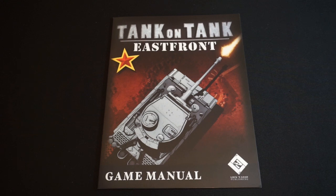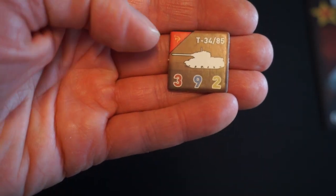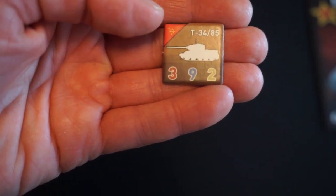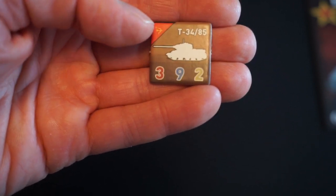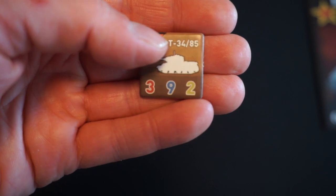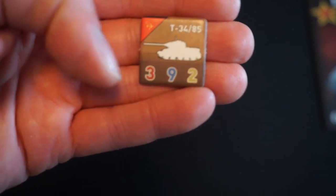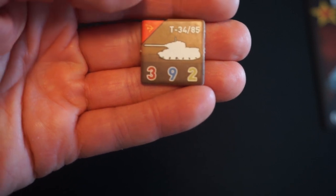Our goal varies with each scenario, but we'll detail that once we move over to the board. Before we do, let's take a look at the layout of the various units. We've got Soviet and German units, as I mentioned, going into World War II kind of the scenario simulation there. So we've got the T-34-85 tank. We'll have a few of those in this scenario, but I'll detail our starting units when we move over to the board.